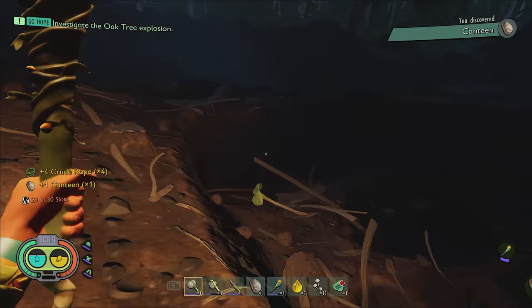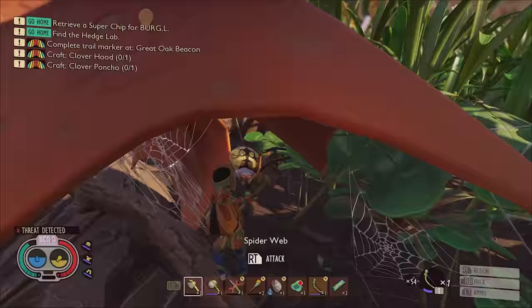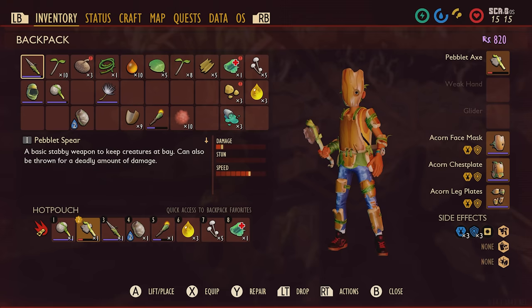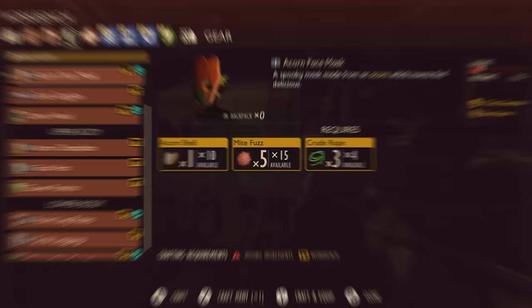Once you've got your basic needs met, you can start to explore a little more freely — gathering resources, learning new recipes, and crafting all sorts of incredible stuff. What you focus on is really up to you and your preferred playstyle, but if staying alive is amongst your general priorities, then an excellent early shout is the Acorn Armor. Made mostly from acorn shells and crude rope, this gear is robust enough to keep you safe while you're still refining your combat skills.